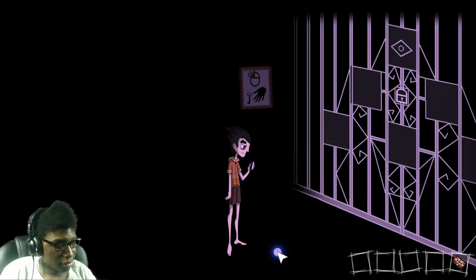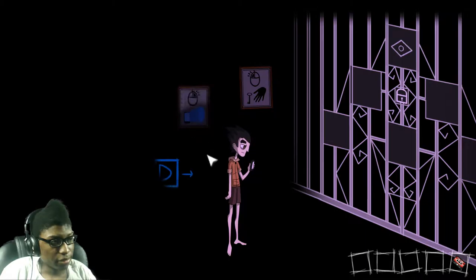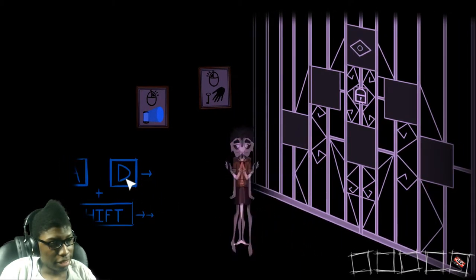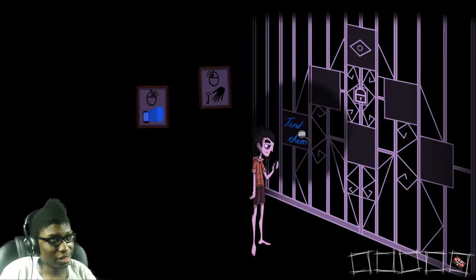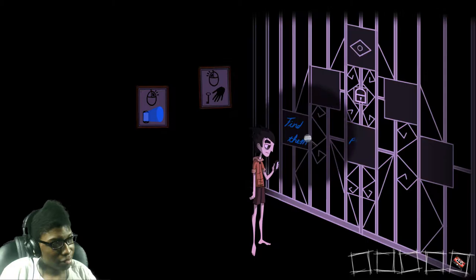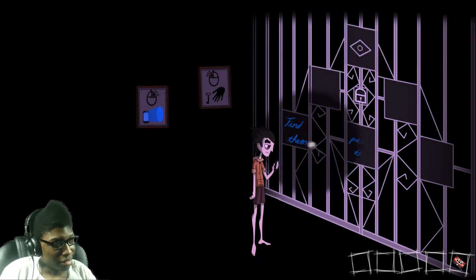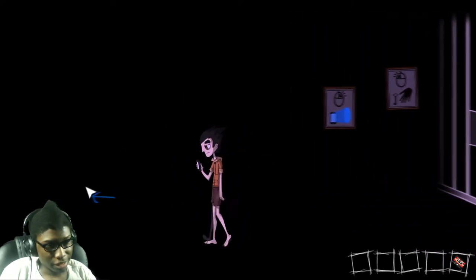So we just grab this. I don't know what that does. Apparently we can — oh! It gives us instructions. Shift is to run. AD is to move back and forth. So this is basically like ultra-violet light or something like that? Find them, put them... not together. It doesn't say anything, so I can tell this is like the main interaction here.